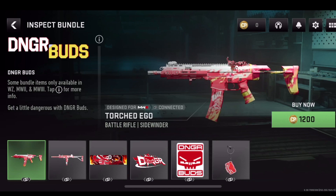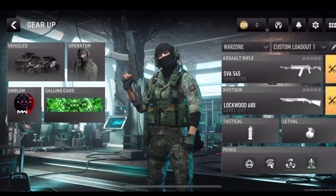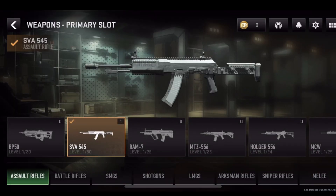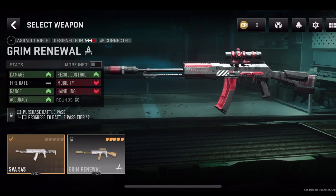And if you want to equip that, you just need to go back, then select gear up, then press on the gun that you want to use, and then select that particular gun. Here it should be a blueprint on this list and you can select it if it's not locked. So if you bought it, you should have it here and you can equip that.